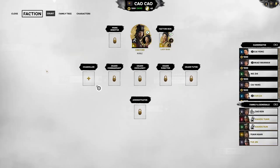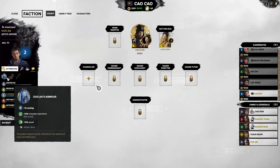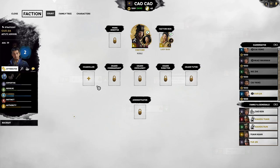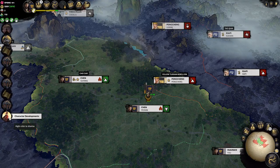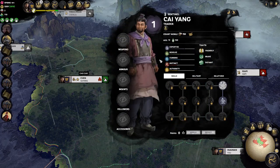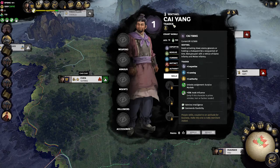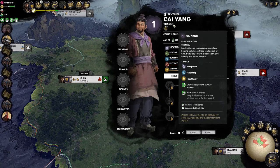He died way too young. But if we come over here on the screen, you can see he has a gold armor called Guo Jia's armor. So this is a unique champion — you can almost just recruit him without worry, he's going to be awesome. The other character here is Cai Yang, and if we right-click, you can see he has a trader background with 15 points per stat, which makes him a generic.